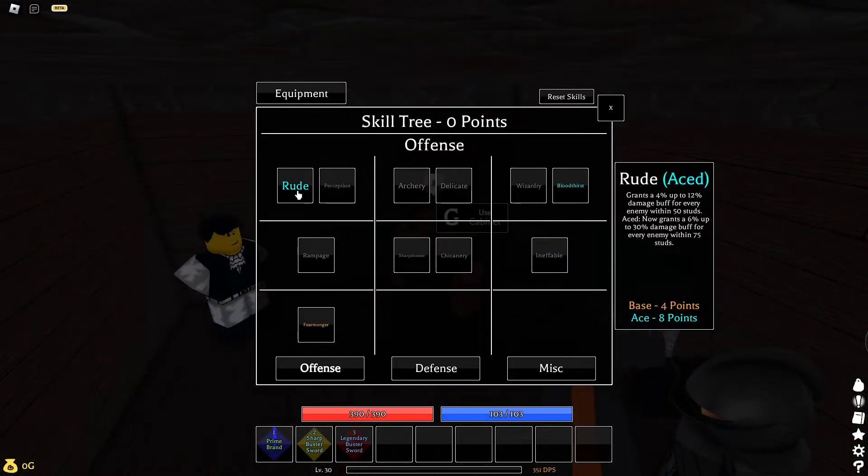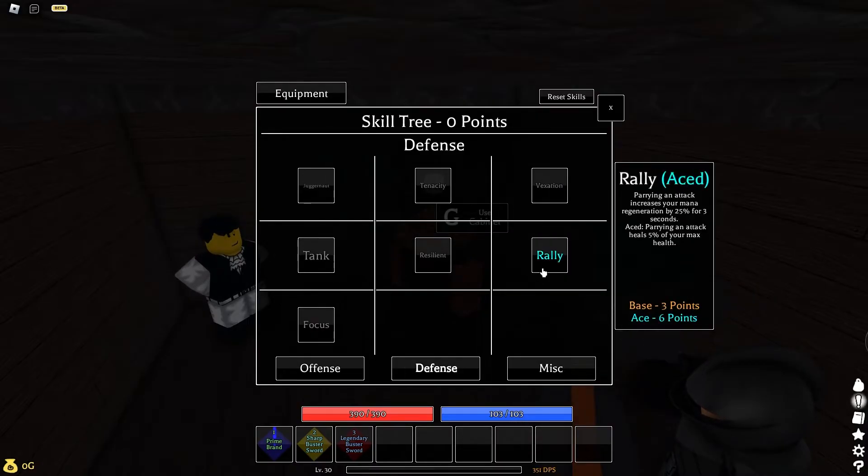And for your skill tree, you're going to want Rude Aced, Bloodthirst Aced, Base Fearmonger, and Rally Aced.